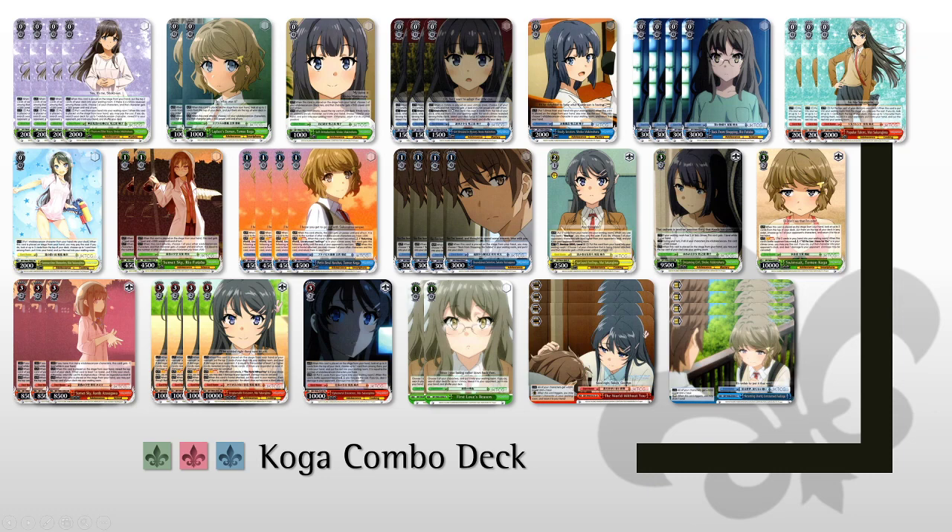We have 2 copies of Lapless' Demon Tomoe Koga — on play look at the top 2 and put them back in any order, and on attack choose one of your adolescence characters and give it plus 1500. We're using this to pump our level 1 combo quite often. Next we have 1 copy of the trial deck level 0 Shoko — on play you choose one of your characters and give it plus 1500 power, and on attack you reveal the top card of your deck. If it's an adolescence character, put it in your hand and discard one. So more hand filter for us and on play we get to pump our characters. Three copies of Shoko Brainstorm once again. We have lots of ways to search them, especially with the 4 drop searches in this deck, so we're just playing 3.